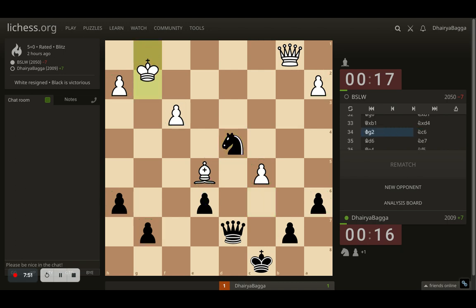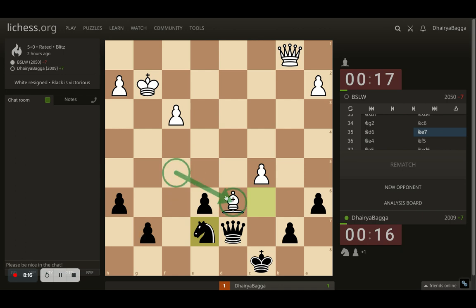I took the pawn first; opponent plays king up, otherwise I can take another pawn and it's a fork. I come back with knight to c6 attacking the bishop again — the bishop cannot take the pawn because the queen defends. Bishop comes to d6, I move my knight to e7 with the idea of going to f5 to attack the bishop. Queen comes to e4 attacking a pawn, then queen comes down to e5, but I take the bishop anyway — opponent takes back with the pawn.